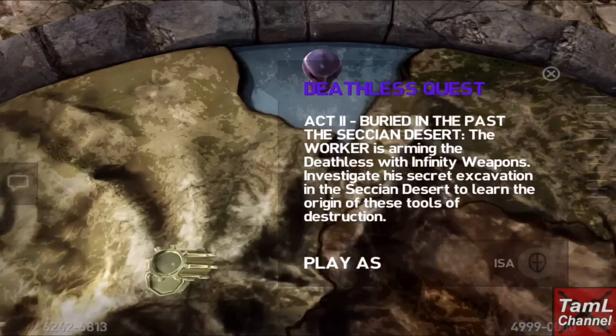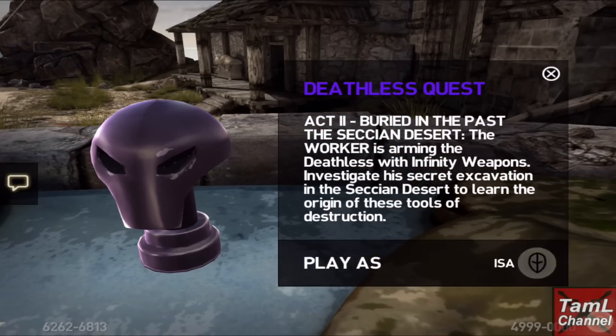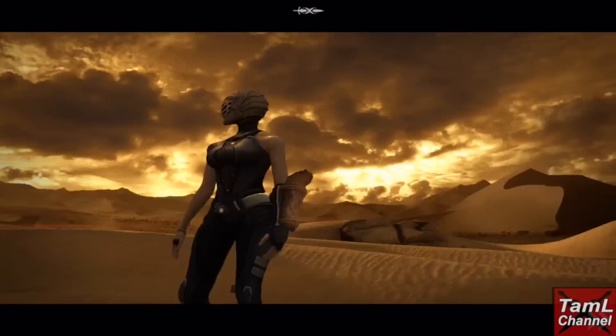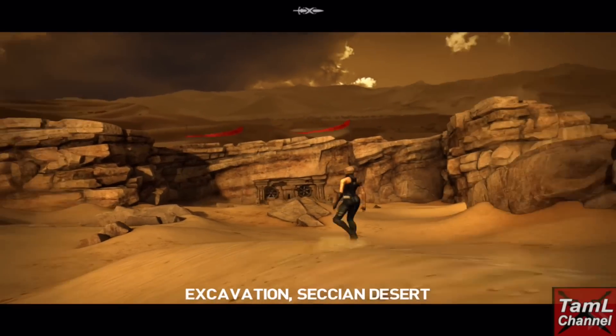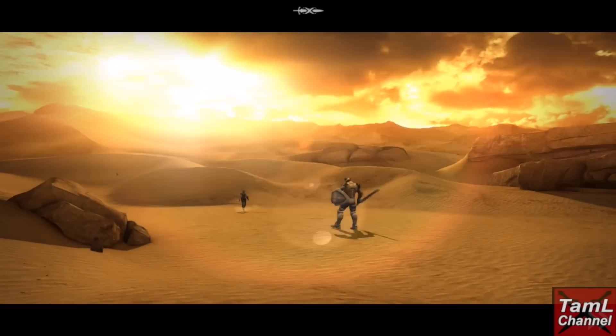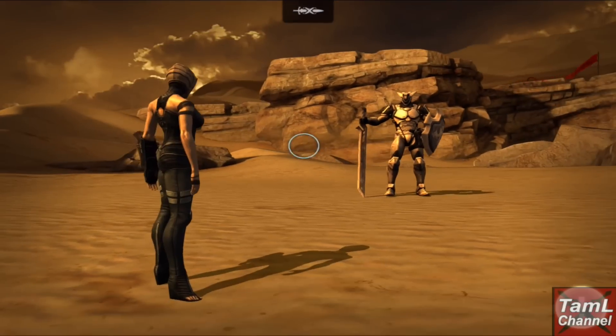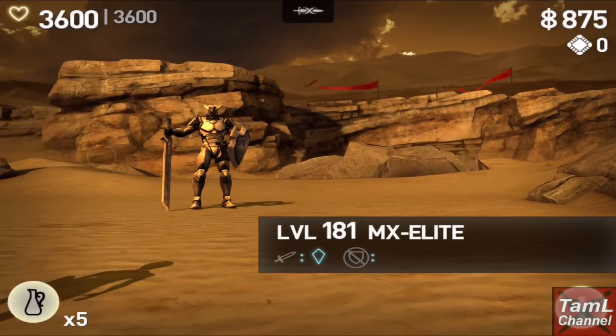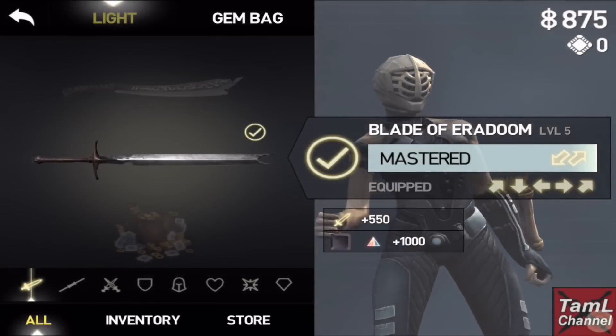Hi guys! Here's my let's play of Act 2 in Deathless Mode with Issa. So this is the Sekian Desert and I had my best equipment on — mainly gems at this point, that's the best I have. You can see that Issa is on Awakening 17 and this is her first Deathless Mode playthrough.